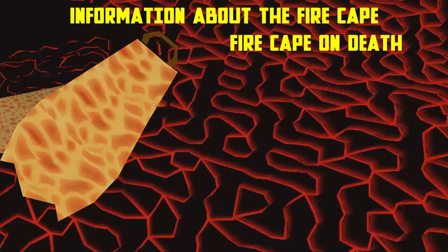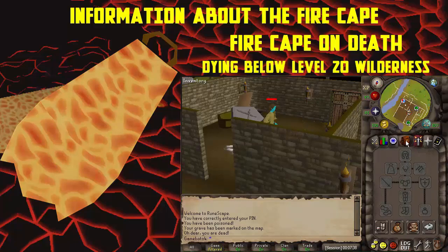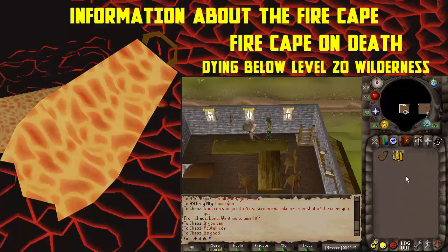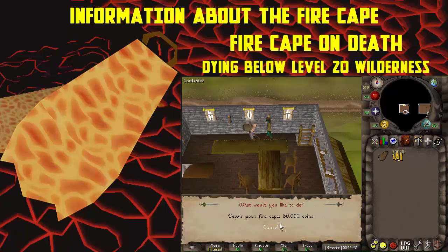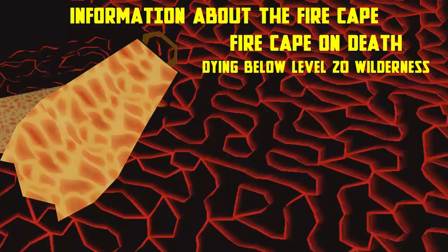There are three different results that can happen when you die with your Fire Cape. The first result is dying in the wilderness below level 20, which results in your Fire Cape breaking, meaning the person who killed you will receive 37.5k and you will need 50k to fix it from an armor stand in PvP worlds or from the NPC Perdu, which can be found across death respawns in Falador, Lumbridge and Camelot in World 18, and in Edgeville Bank in World 18 or upstairs in the Edgeville General Store in other worlds.